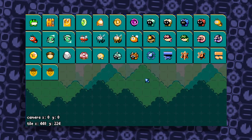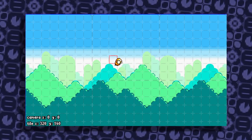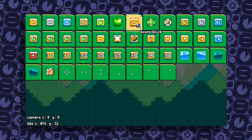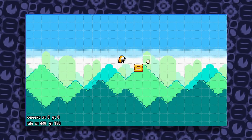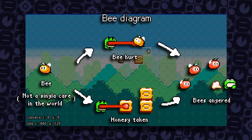Let's talk about the ingredients first. This is a bee level, so we're gonna be making use of bees. This little guy here is our main character and the other thing here is the honey block. The screen is gonna show a bee diagram right now.